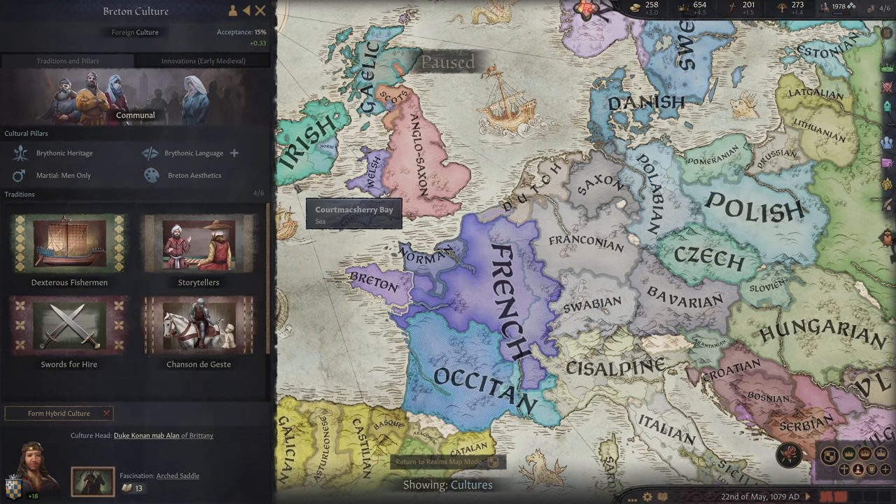Cultures that neighbor each other will see a boost to acceptance, and cultures that coexist in a realm will see a boost too. Cultural acceptance will always gravitate towards its baseline, determined by shared ethos, heritage, language, religion, and faith. The more the two cultures have in common, the more readily they might get along, and this might be a driving force in decisions you make when it comes time to change your culture.